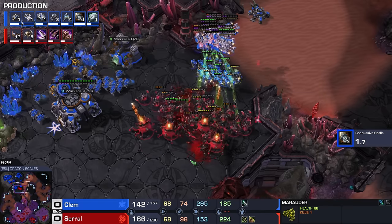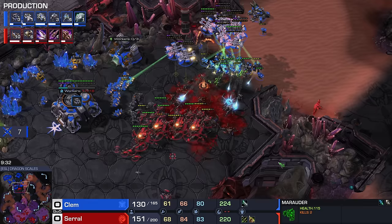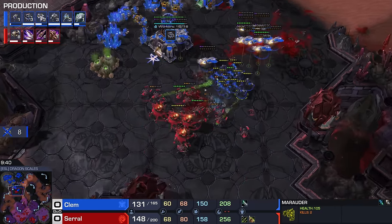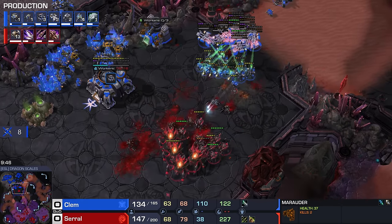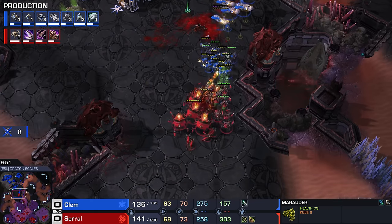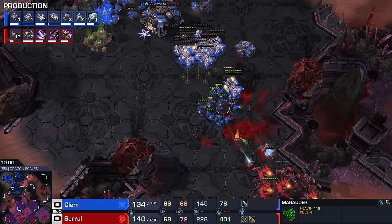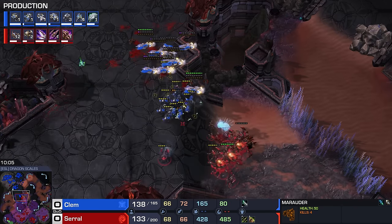The Zerg units are once again jumping on top of the Marines and the Marauders. But those Medivacs, man — they're putting in so much work. Is this gonna deal enough damage here for the Zerg? SCVs have been pulled away from their mineral line for just a little bit. I don't hate this attack here from Zerg, but I would have liked it a whole lot better if we would have dealt more damage to the mineral line. A couple minutes ago Serral was essentially like 50% economy up on his opponent before that third command center was done. At this point the worker count is basically even.